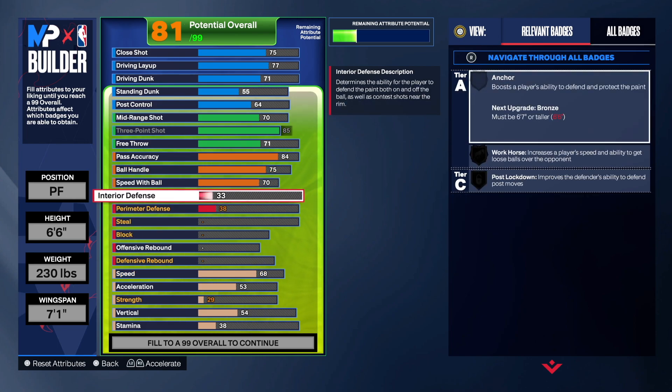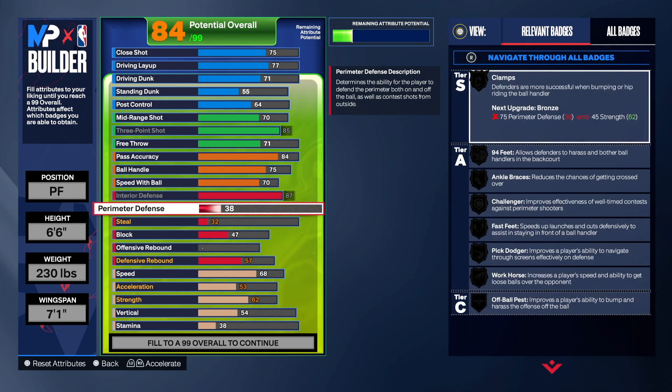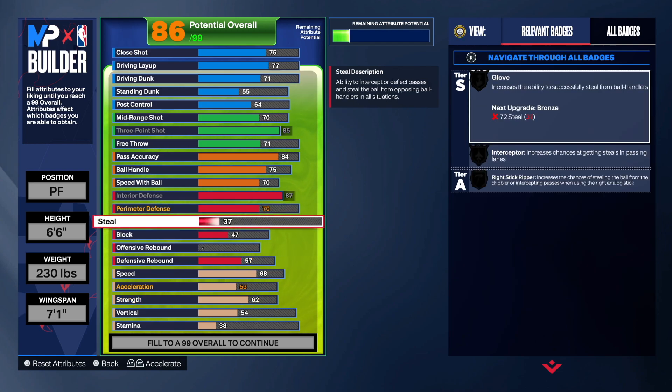The interior defense was 97, so we're going to max this out at 97. For perimeter defense, he had 69 — let's just go 70 and leave it there. He had an 85 steal, so we're definitely going up to 85 on the steal.